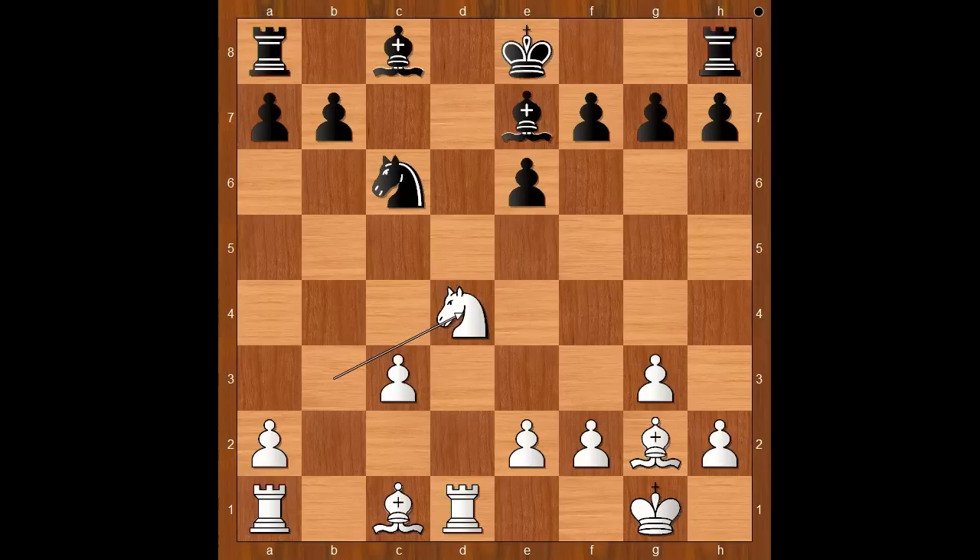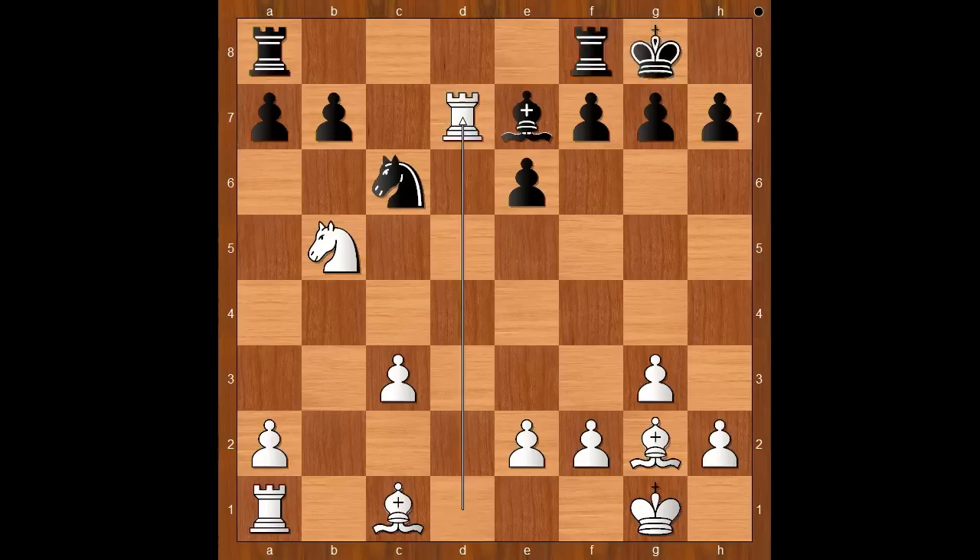Back to our game: bishop to e7, knight to d4, bishop to d7, knight to b5, threatening knight to c7 check. Black to move — should black castle kingside or queenside? Marat Askero castled queenside. If black castles kingside, then rook takes on d7.